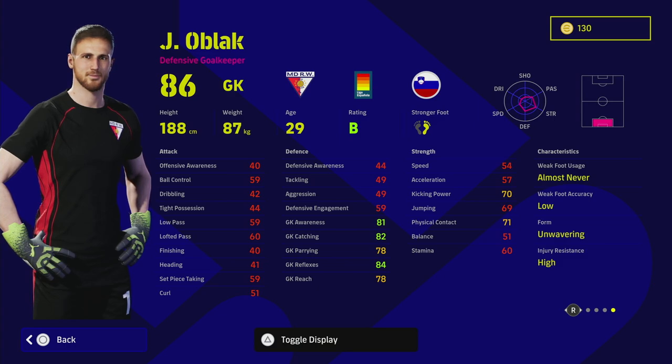He was the most expensive goalkeeper by a long shot — nearly double the price of Donnarumma if I remember correctly. But his price has been more reflected now; I think it's about 300,000 GP. He has unwavering form, low long throw, but he doesn't have low punt which is a big no-no for me. He does have exceptional height and exceptional goalkeeper reflexes, so he reminds me of Donnarumma. I still do prefer Donnarumma, but that's just my bias.